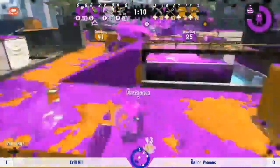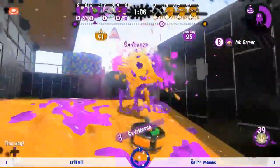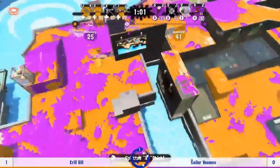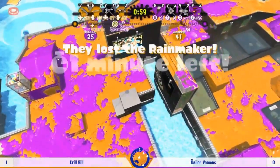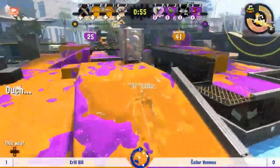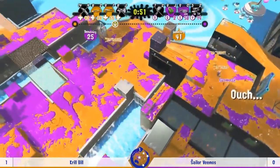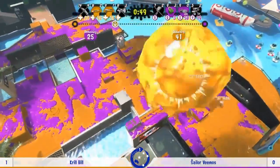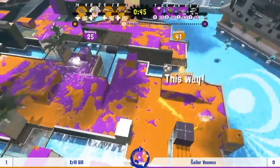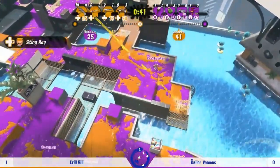They're going to have to put it together. Sailor Vimos not giving them any breathing space. Lacquer does get a good flank though — a pincer attack — but it was only really down to that successful pincer that the push got stopped. Interesting to see now in the closing sections of the game — just 45 seconds left. I wonder if Sailor Vimos are just going to focus on defending at this point.